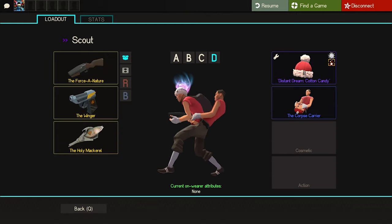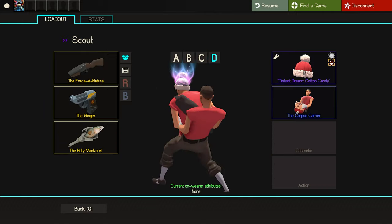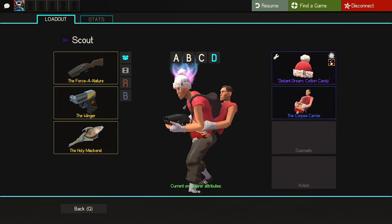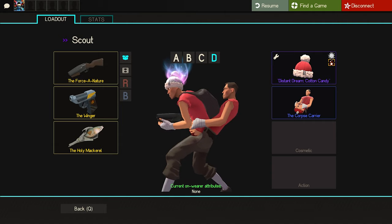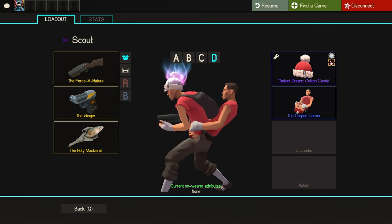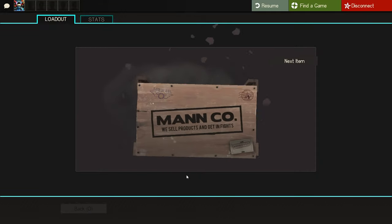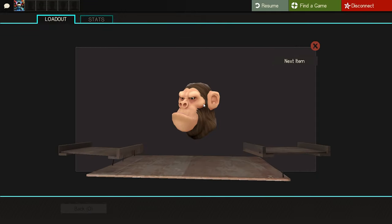If I unequip that and — do you know what the craziest part about this is? First of all it looks weird as hell, but second of all it is NOT Halloween restricted. So imagine in like a sixes game, a competitive game, just running around — you won't even know which head to shoot at.